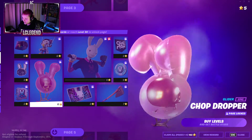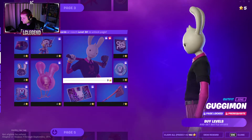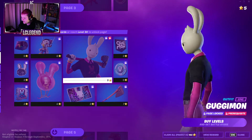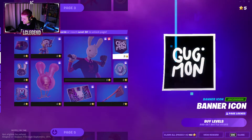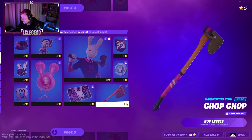Next up we have a glider and a skin. That's a pretty cool skin — I can see a bunch of sweats wearing that. Got some more V-Bucks and a banner icon. And a pretty cool looking Harvesting tool. That's actually really cool.